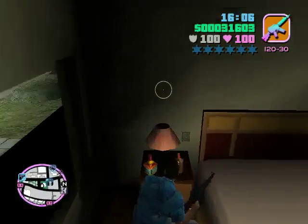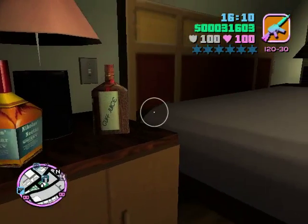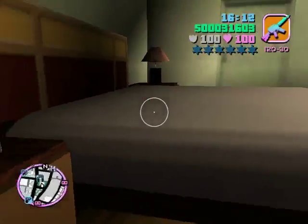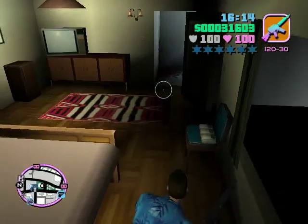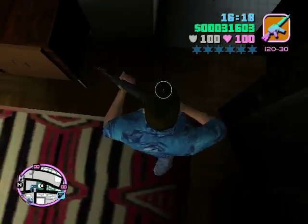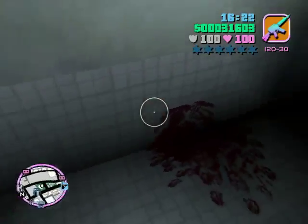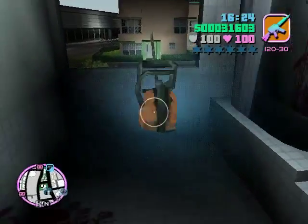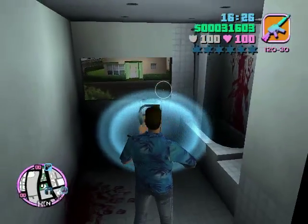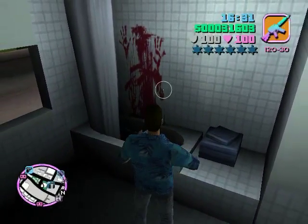Also over here there's like bottles — Nikolai's Nectar and Guff Juice. Not exactly sure what that's all about. But also, if we go into the bathroom here, there's blood everywhere — kind of nasty — and a chainsaw. We can pick that up, and there's some more blood in the tub here.